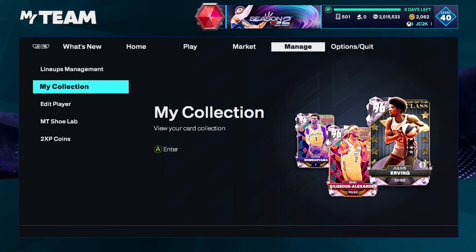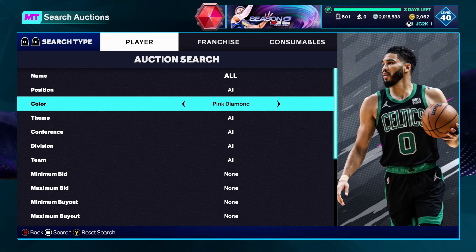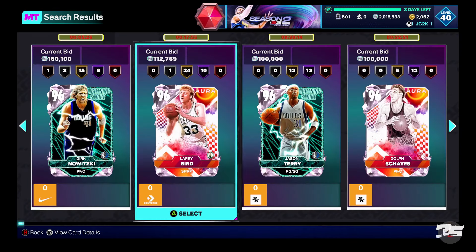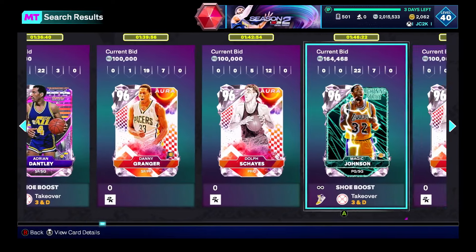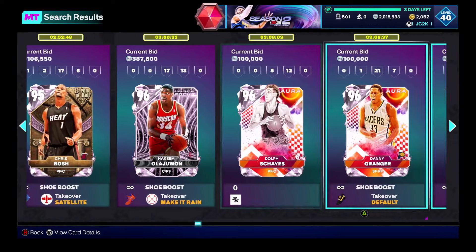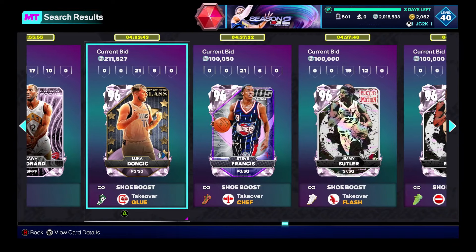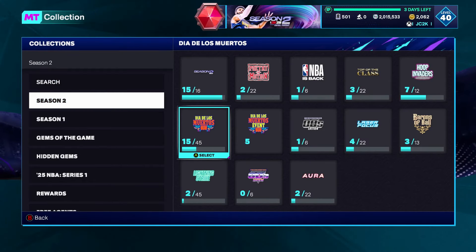It's going to be really interesting to see what these Super Packs actually do to the Auction House — whether or not there are a lot of cards like Wimby and Dr. J and whoever else that are the most desirable when they come out today. A lot of people yesterday were kind of selling some cards, and pack odds and stuff was dropping in price over the past day or so, which was interesting to see ahead of Super Packs.